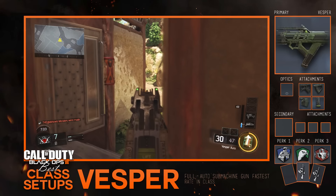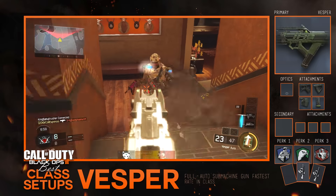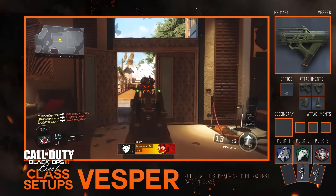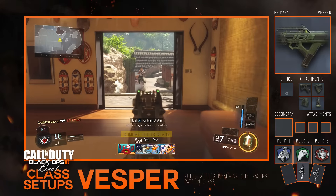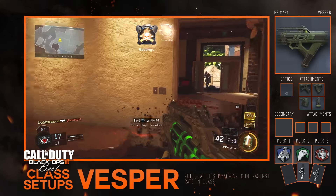Jumping right into the class setup, obviously we have the Vesper. We're not going to run any optics, but we are going to use some primary gunfighter slots — four attachments: quick draw, grip, stock, and extended mags. This combination of attachments will allow you to get your weapon up quickly and have less recoil, because the Vesper does at times have pretty crazy recoil.